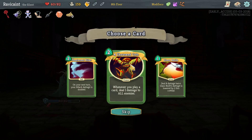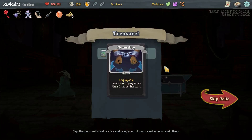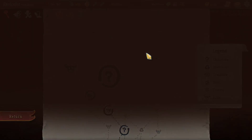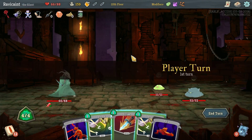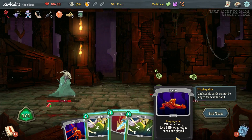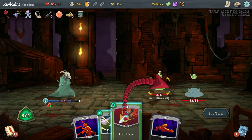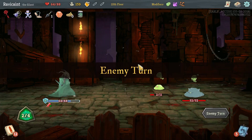We're going to go with Thousand Cuts. What am I going to get? I hate Normality — Normality is a terrible thing to get. And we got Pain. That sucks. If we do this, what happens? It's just straight damage on me, so we're not going to do that.